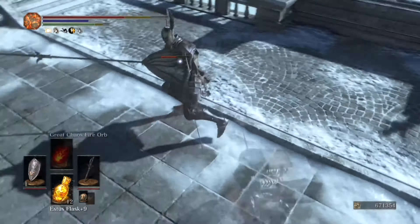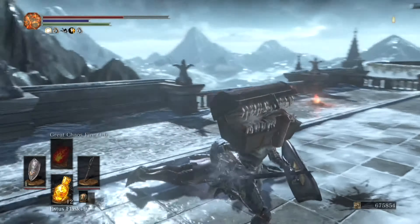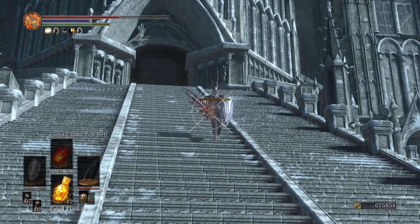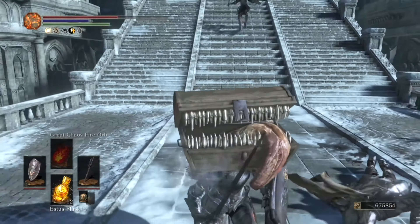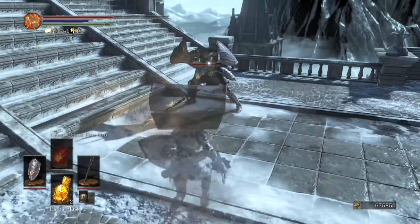As you can see from the game footage, silver knights are capable of dropping every piece of the silver knight armor set, titanite shards, large titanite shards, and the Proof of Concord Kept, which is the rarest drop in the loot pool. Our main farming gear for this farming extravaganza is the Covetous Gold Serpent Ring.